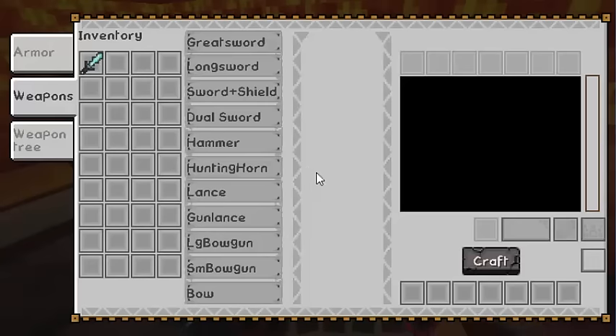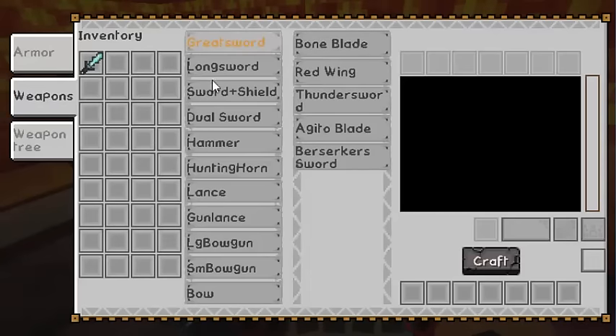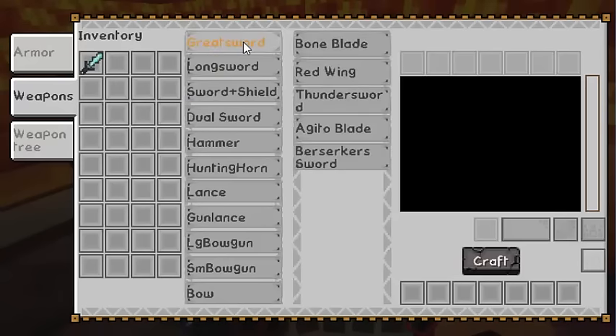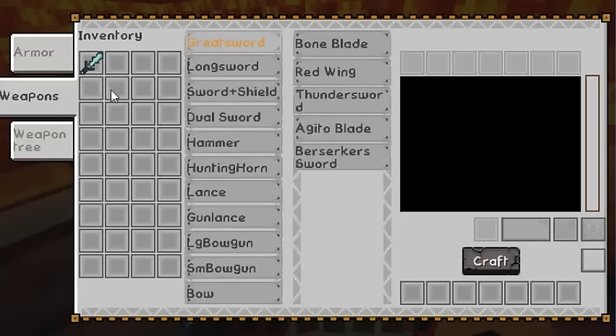We're going to place it down, and once you open the GUI you'll see different categories. For weapons there are subcategories like great sword, long sword, sword and shield, and dual sword. Not all weapons are available yet — sword and shield is still a work in progress; we're going to add it in 1.9 because of the dual weapon render feature. Right now we'll go for great sword. You can also see armors like Tigre boots, Tigre chest, and Kirin helm.